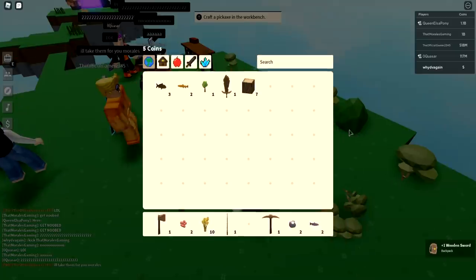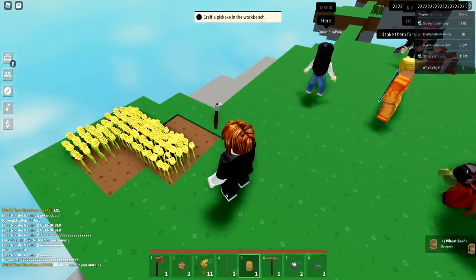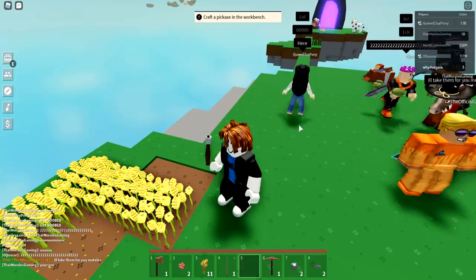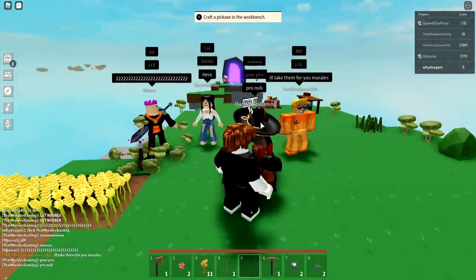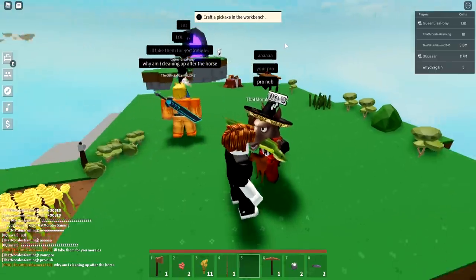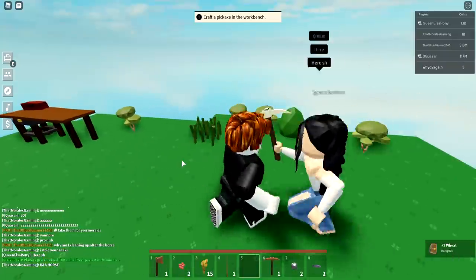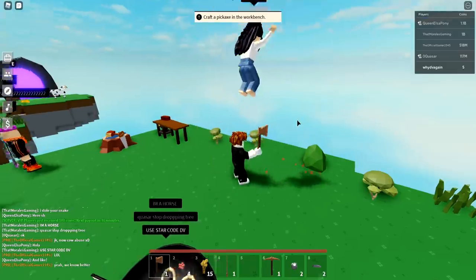I need enough wood to make a tomato seed. I'll harvest that a little bit and then sell after this next wave of trees. We need to make a campfire too. Last run of cutting trees down and then we're going to go sell.